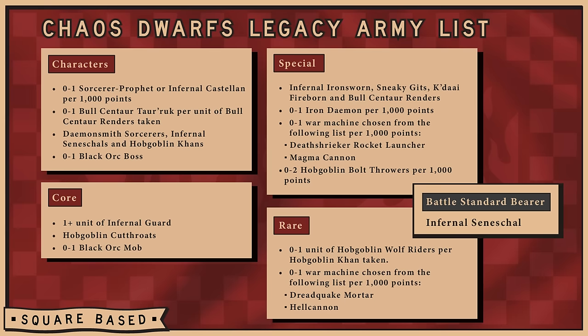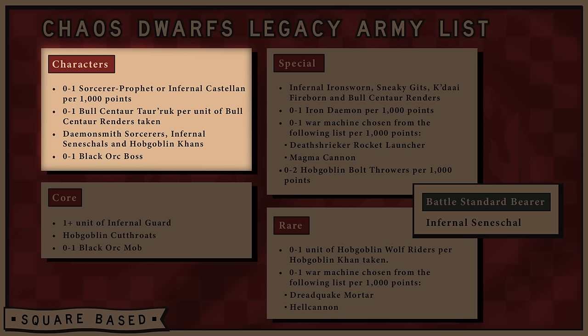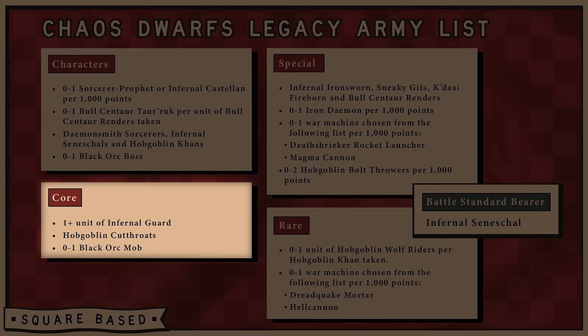Let's look at the units you can field in your Chaos Dwarf army. For characters, you can have one Sorcerer Prophet or Infernal Castellan per 1,000 points, one Bull Centaur Toruk for every unit of Bull Centaur Renders taken, multiple Demonsmith Sorcerers, Infernal Seneschals, and Hobgoblin Karns, and up to one Black Orc Boss. For Core, you must have one unit of Infernal Guard, can have multiple units of Hobgoblin Cutthroats, and up to one unit of Black Orc Mobs.